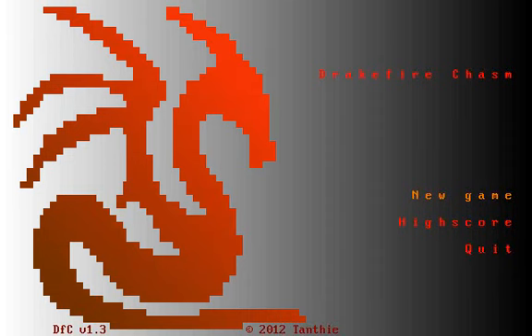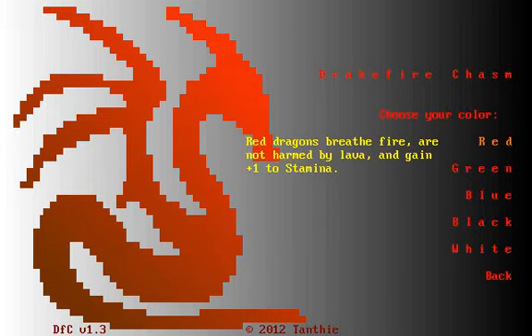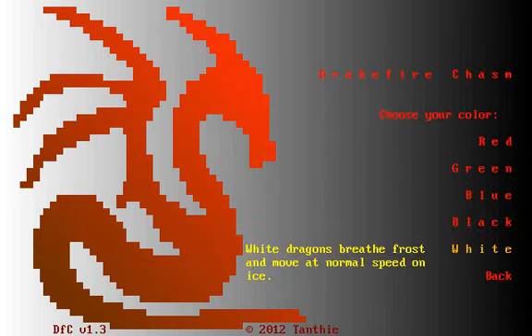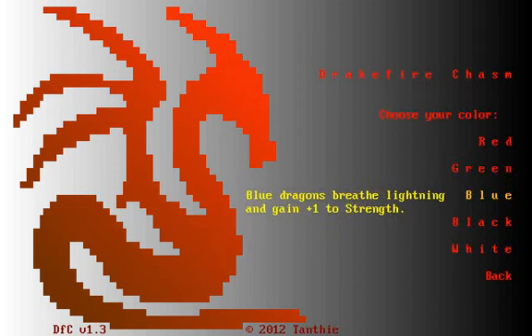From what I've seen in the changelog there have been a lot of new changes, including the fact that we now choose a color which apparently has different boosts. Red looks like the default from the old version. There's breathe poison, breathe lightning, breathe acid, and now there's water — normal speed on water.